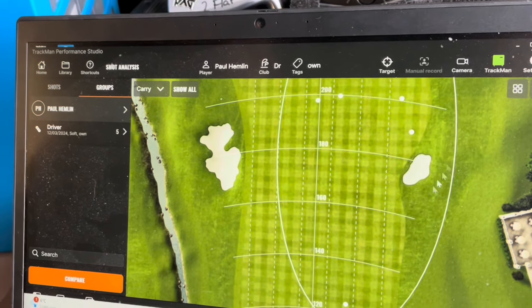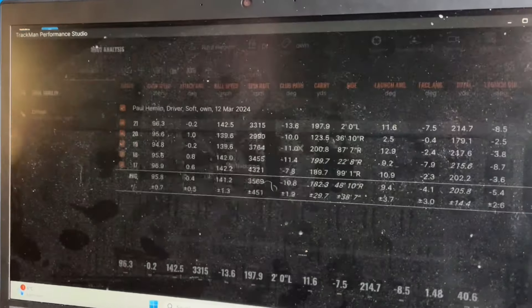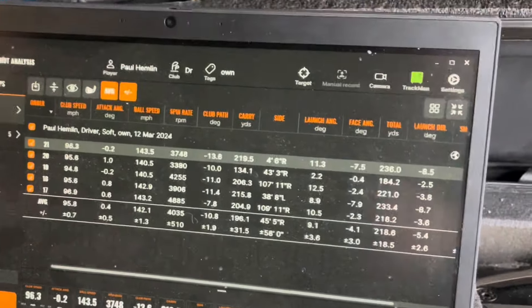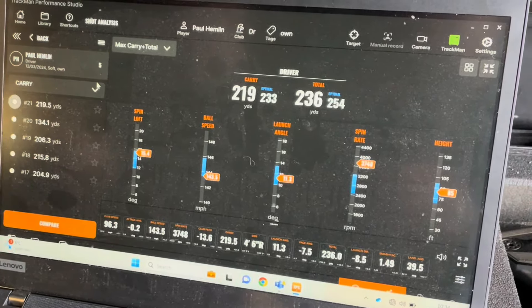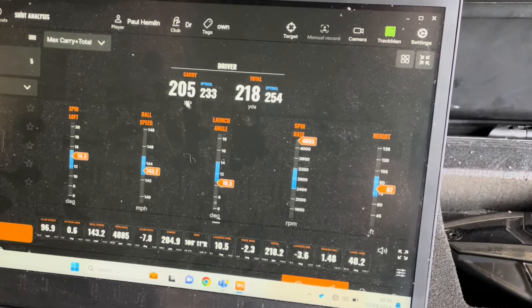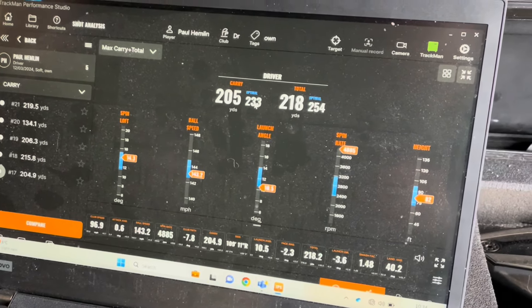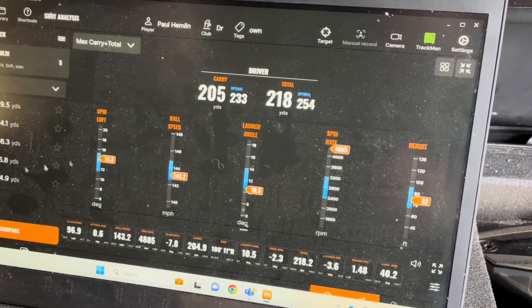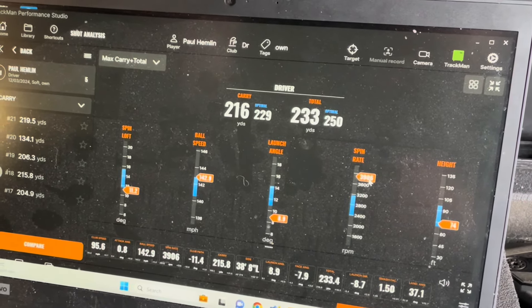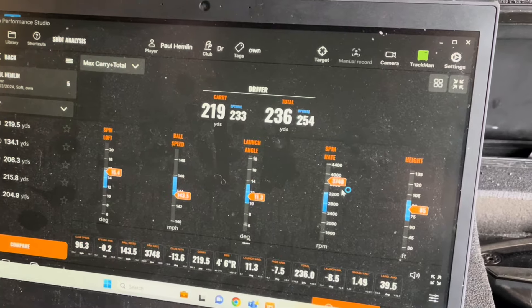We're going to use the TrackMan Optimizer, which takes the way you deliver the club to the ball — the speed, angle, and face angle — and tells you how far you would hit it if you had perfect launch and spin. First shot: launch angle good, but you carried it 205 when you should have carried it 233 — that's 28 yards lost. That's because it was spinning at 5,000. Another shot was spinning at 4,000 — always spinning too much. The last one, which you hit really well, was still spinning too much.